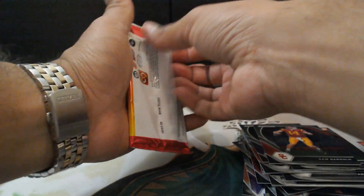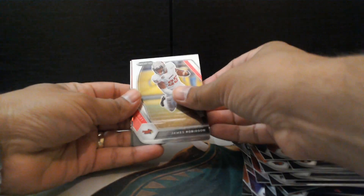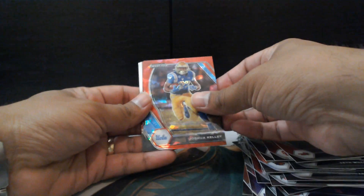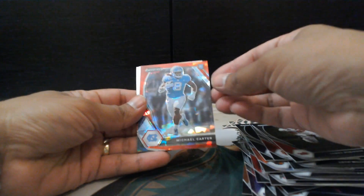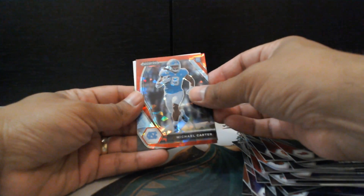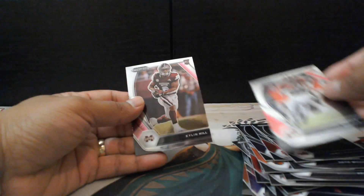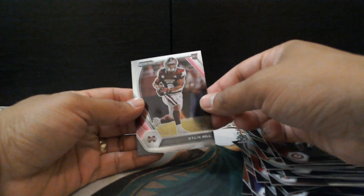And our last one, boys and girls. Let's see what we get here. James Robinson, Joshua Kelly. We see a Red Prism. Michael Carter — rookie card, North Carolina, that's pretty nice, I like the color. Jalen Waddle — rookie. And Kylan Hill — another rookie card.